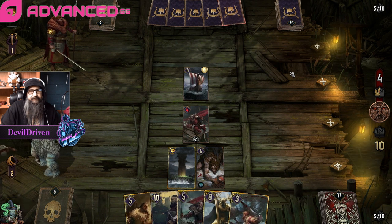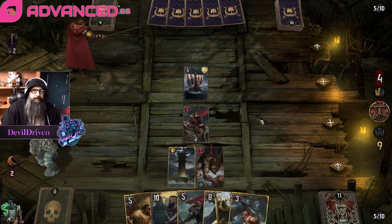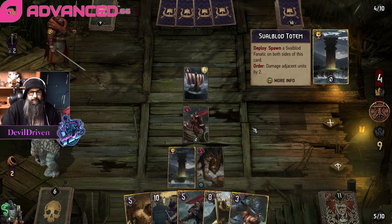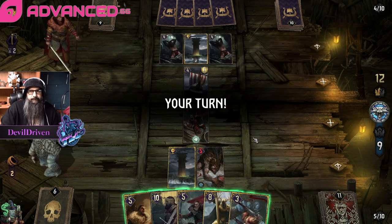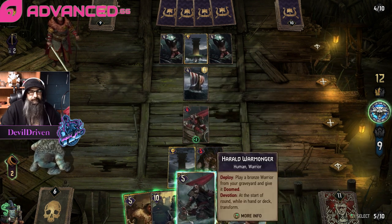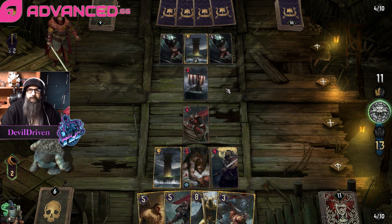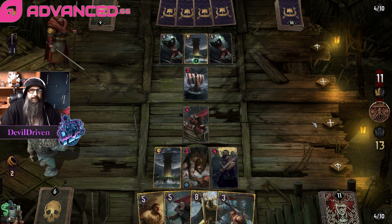He doesn't get it off. He has another gutting slash - he goes totem. So we go greatsword, clean the boat. He flips these, we can then use it.